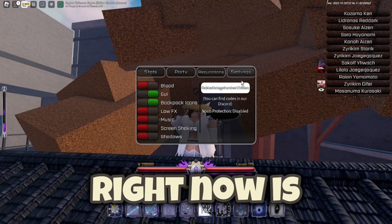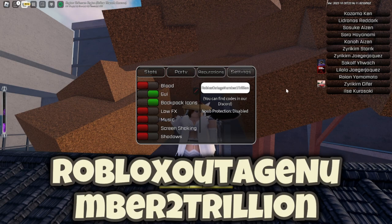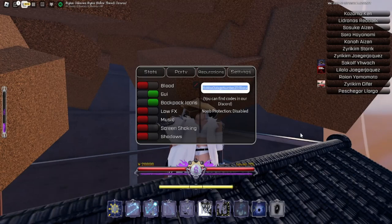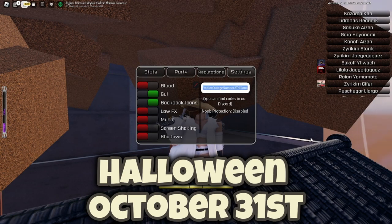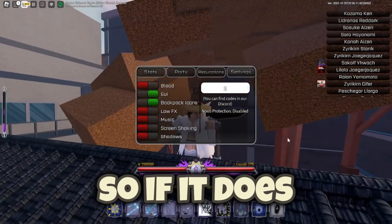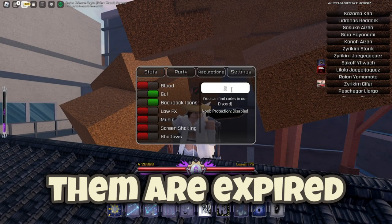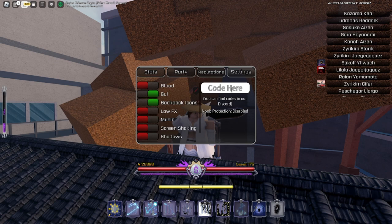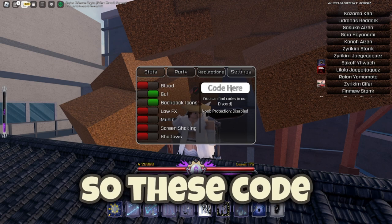The final working code right now is 'Roblox Outage Number Two Trillion.' This code was working as of the morning of Halloween, October 31st. If some of them do not work, they may have expired — we started from the latest at the beginning and the furthest at the end, so these codes should work for you.